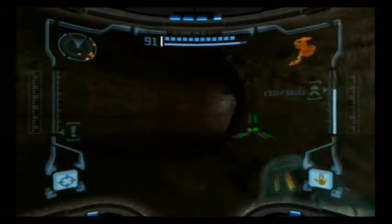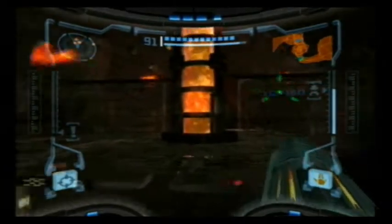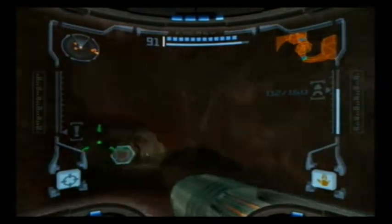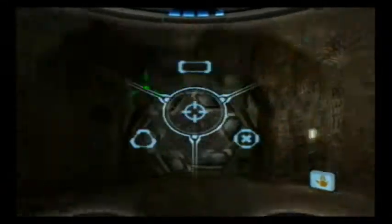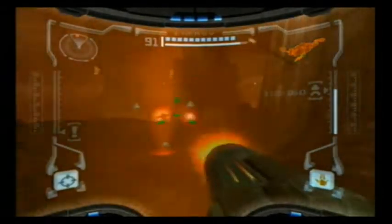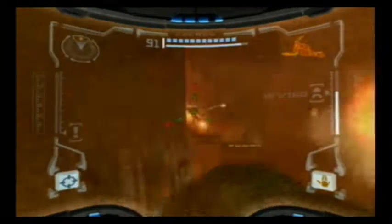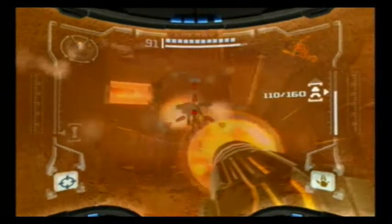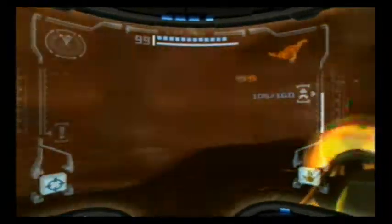Now that we have the grapple beam, we can just move across these pits a lot easier. Not to mention we can also do this, thanks to the space jump boots. Now I want to make sure I scan these guys. We're just going to super missile their ass. What now? What now?